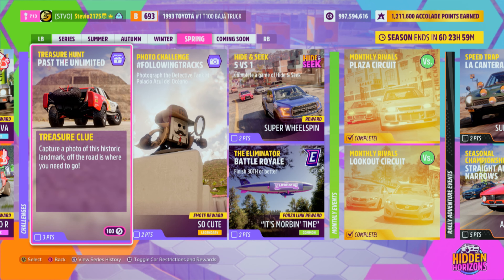The Treasure Clue: capture a photo of this historic landmark. Off the road is where you need to go. First thing you gotta figure out is what vehicles you have as an option — you actually need to read into the title and the clue. Past the Unlimited, and then off the road.